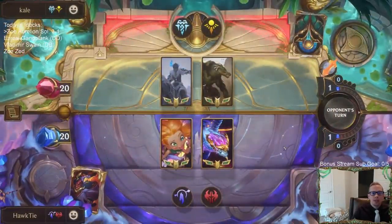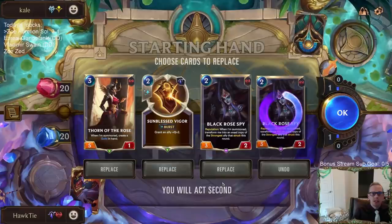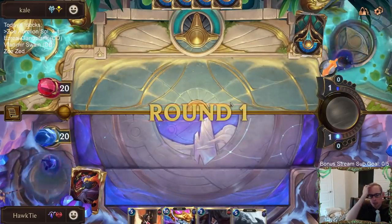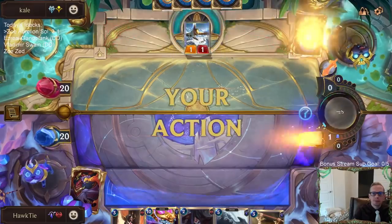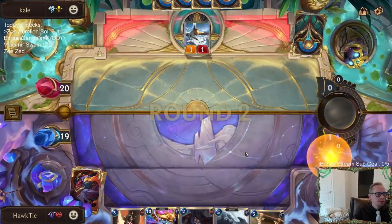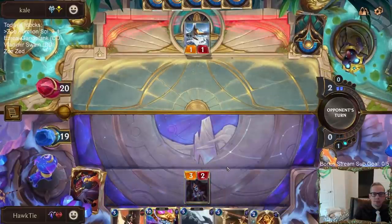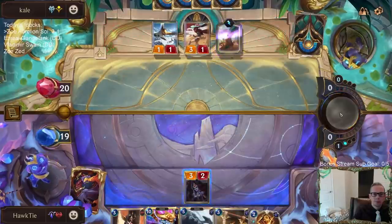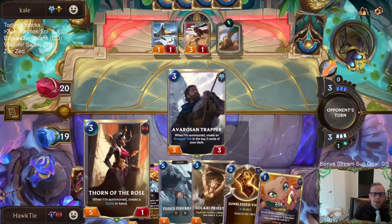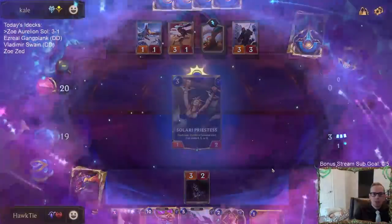Alright, Renekton-Sejuani — this could be a good Hush matchup, maybe. We've got some Black Crow Spies in hand, and I think we need to keep them as blockers early — turn-two blocker, turn-three blocker. That's probably important for this matchup because they'll play their 3/1 Overwhelm unit. Obviously I don't love Roiling Sands with Thorn of the Rose. Let's go with the Priestess and get Golden Sister.